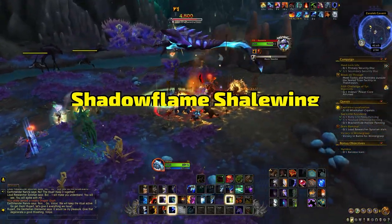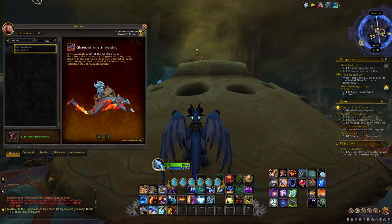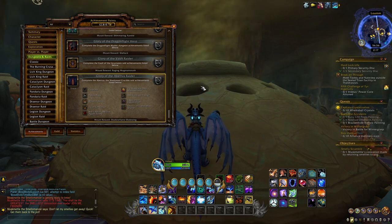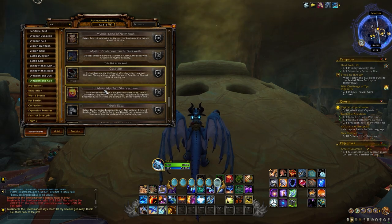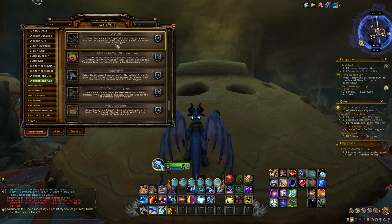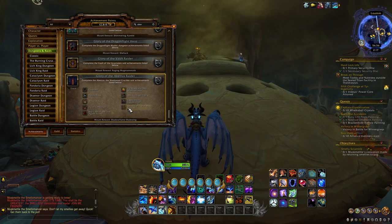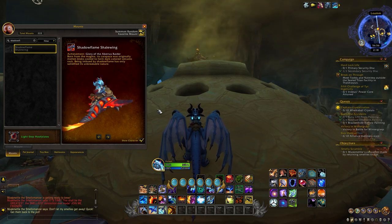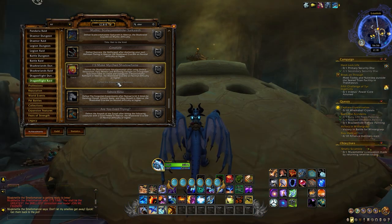Next up: the Shadow Flame Shale Wing. This is your big grind — the Glory of the Aberrus Raider. This is the raid achievement mount for the season. As always there are a bunch of obscure achievements tied behind this, and likely once the raid has been out a while we'll start seeing Glory farming parties. I won't go over every achievement here as that would be a whole video in itself. If you're raiding, these glory mounts are always fun to do. I do think they've dropped the ball a little on this model — where are the shadow flames? I'd have expected a deep purple on this, but maybe it's just a placeholder at the time of recording.